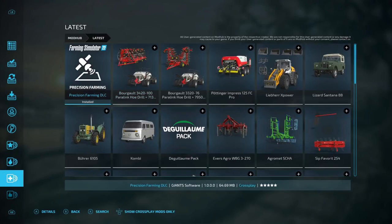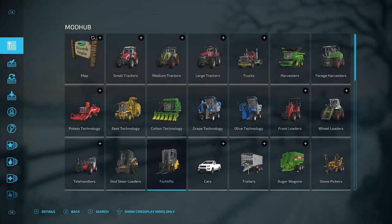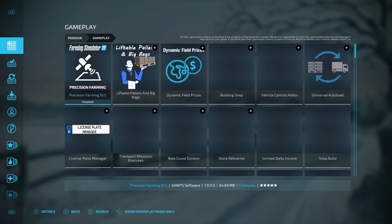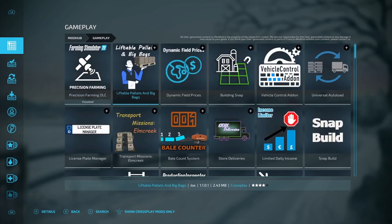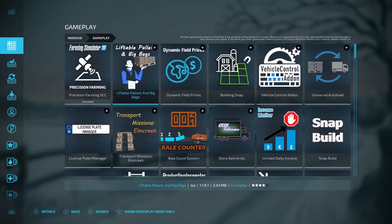First of all, where can you find it? Go under Latest — there it is right there at 64.69 megabytes. If you're watching this at a later date, go over to the Mod Hub tab and it should be under Gameplay — right here. You might have to go down the list and find it, or of course you can search for it. Okay, let's get into a map and showcase the Precision Farming DLC.